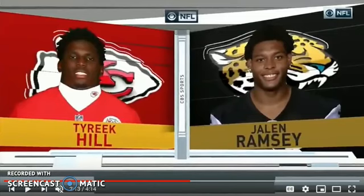Tyreek Hill is one of the fastest guys, if not the fastest guy in the league, or at least he plays super fast. A lot of guys always ask that question: how do you guard a fast guy? Jalen Ramsey did well — his team didn't do that well, but he looked good. I'm going to show this other clip and talk about hands and how to shoot hands. Make sure you go through the whole channel and watch everything.